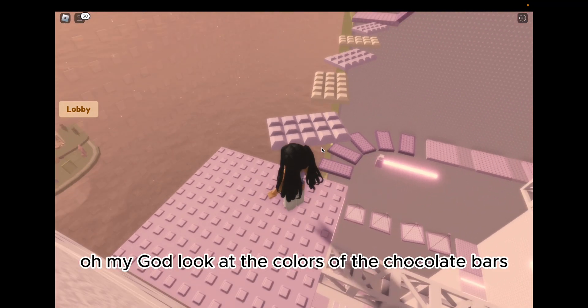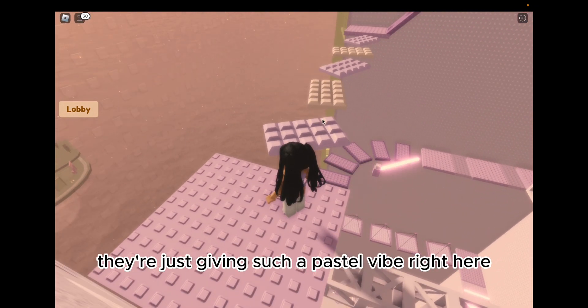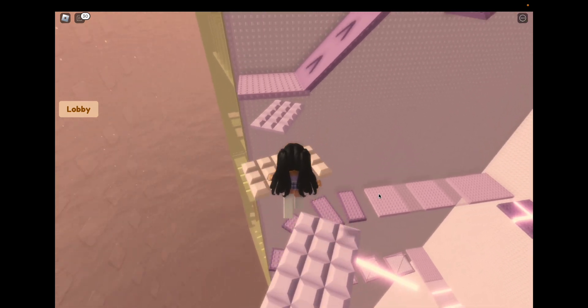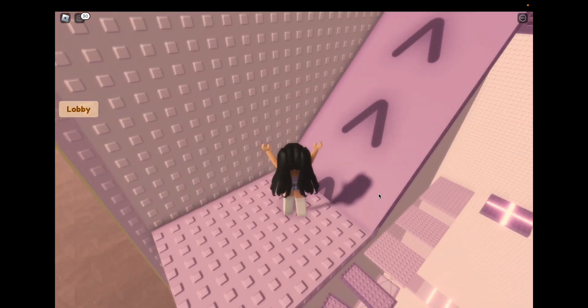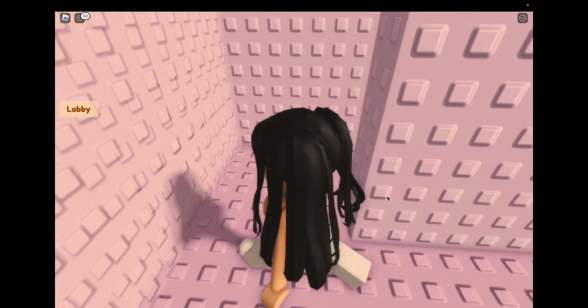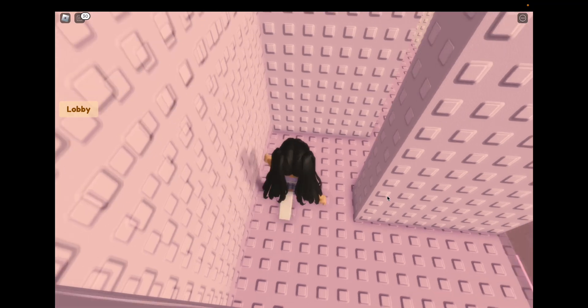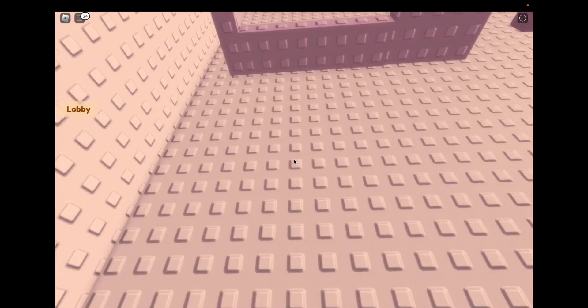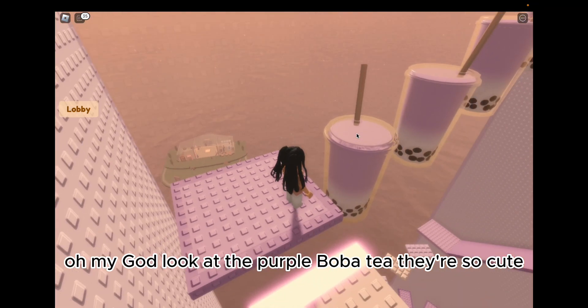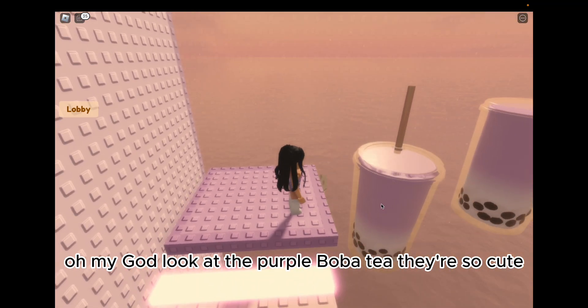Oh my god, look at the colors of the chocolate bars — they're giving such a pastel vibe! One is purple and one is peach. And look at the purple boba teas, they're so cute!